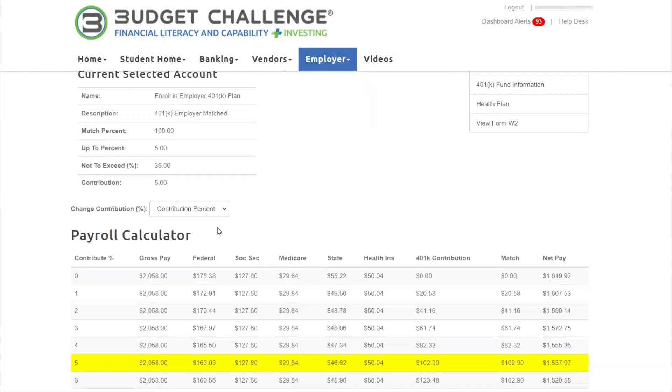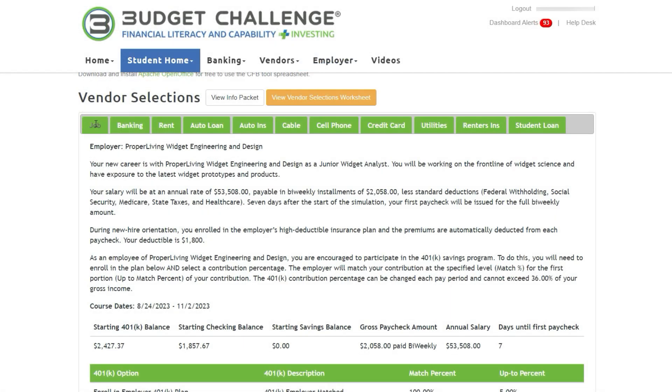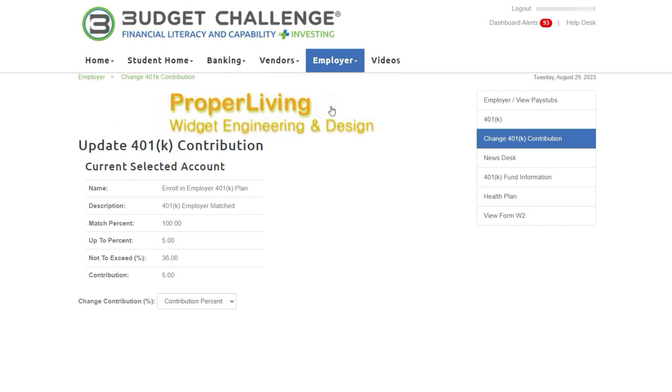You can control the percentage of your paycheck that you want your employer to deposit by updating your contribution percentage at least one day before payroll is processed. This percentage is initially set during vendor selections. After the simulation starts, changes can be made on the Employer tab under Change Contribution.